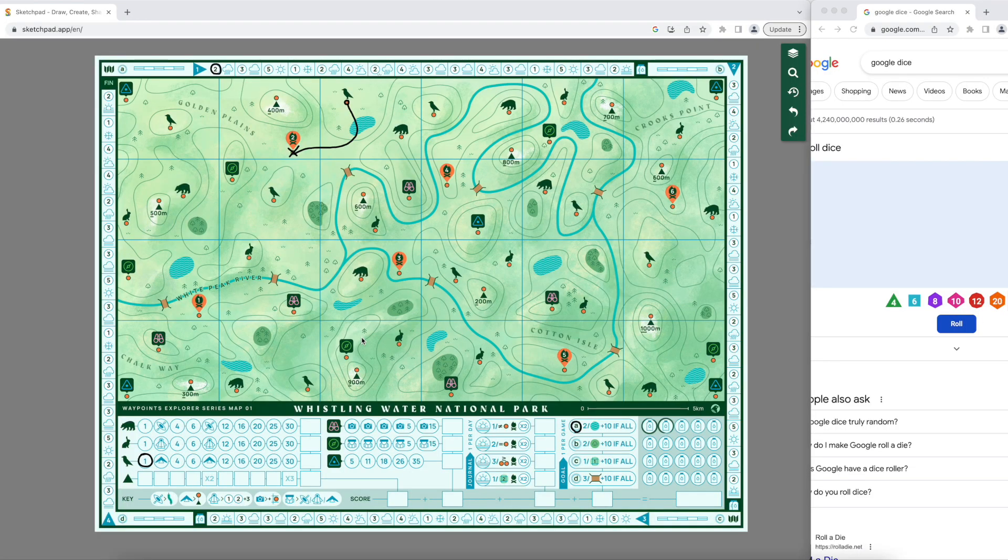Rory here from Postmark Games. I'm playing a solo game of Waypoints and I'm actually doing it on a browser today. I'm using the website Sketch.io and their application Sketchpad, which is a free browser-based drawing tool. And for my dice, I'm using Google dice - just type Google dice into the Google search field and you'll get a little widget which allows you to roll all sorts of dice. For this playthrough, I'm just using a D6.